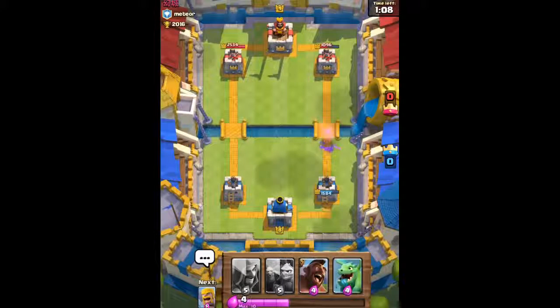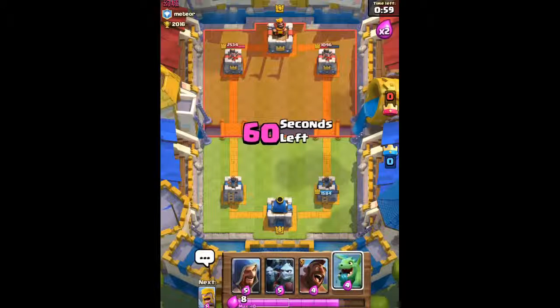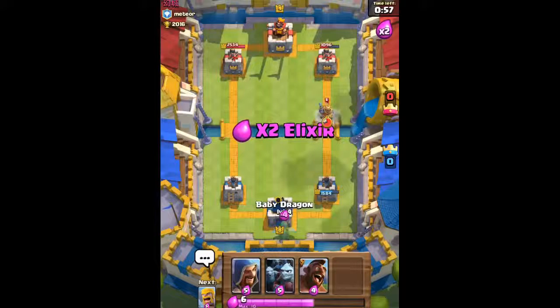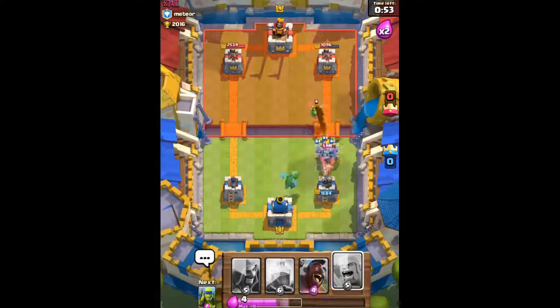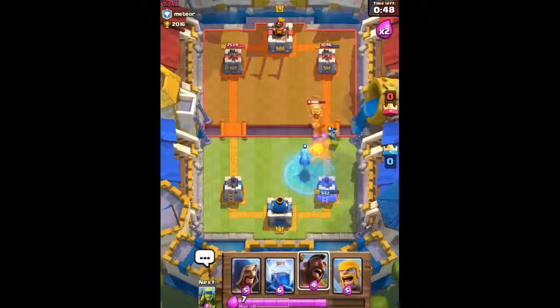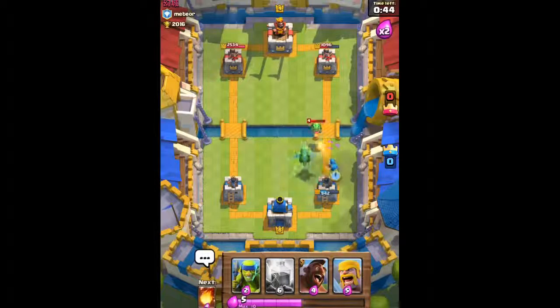We place our Fireball to take out his Barbarians. We load up on Elixir and then our plan is to send out our Baby Dragon all the way at the end. He's gonna send out his Prince — I should have played the Barbarians here instead, had to make a quick decision. He's gonna use a Freeze spell — not a problem. I'll just load up on Elixir and then place our Wizard beside our Baby Dragon.